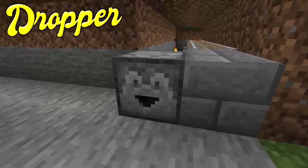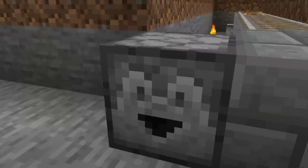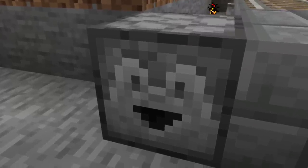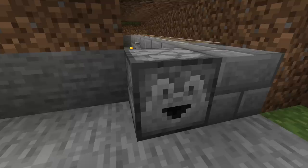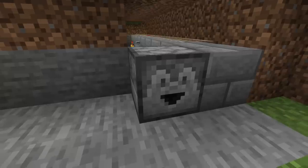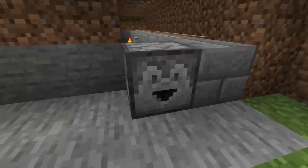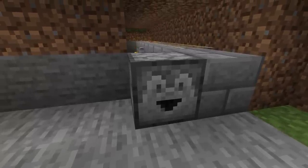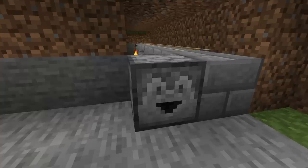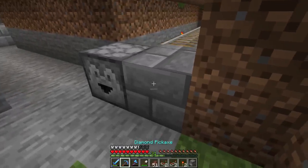So meet the dropper. This is something we haven't talked about at all yet. Droppers are just like dispensers but - look at the face on it, you see the eyes and the mouth? Now you can't unsee that, you're welcome. Droppers are pretty similar to dispensers except they don't dispense things, they only drop. So if we had a water bucket inside a dropper, it would drop the water bucket instead of dispensing water. If we had shears, it would drop the shears instead of shearing a sheep. That's the dropper. We need a dropper for this circuit, and also a hopper.